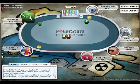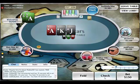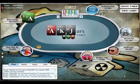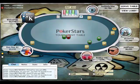Ace-3 here, this time suited. I'm in the small blind so I go ahead and call the big blind. She checks, I hit the ace. I just bet out 150 and he folds, so I pick up a few free chips and keep myself in solid position.